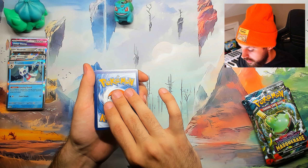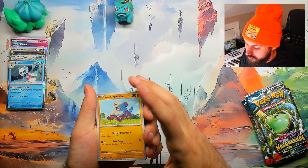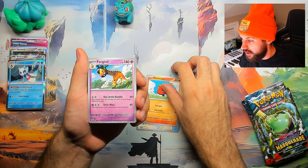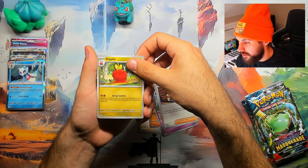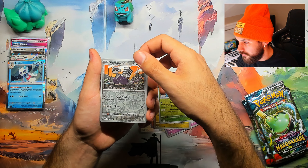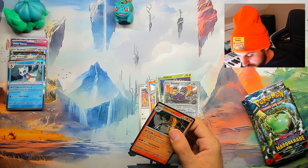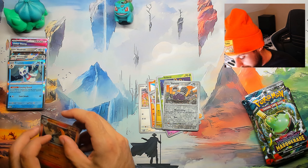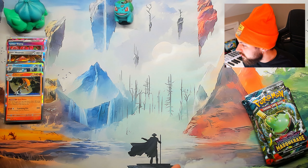Next pack — psychic, fire. Growlithe, Polyweg, Ipum, Darumaka, Ferrigarath, Raffort, Diplin, Bulby — Reverse Varun, Infernape Hollow. No. Don't do this to me, packs. I wanted to go like 80% on the hits — that's a realistic goal.